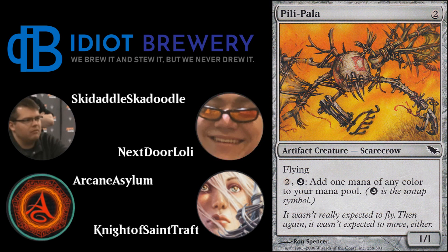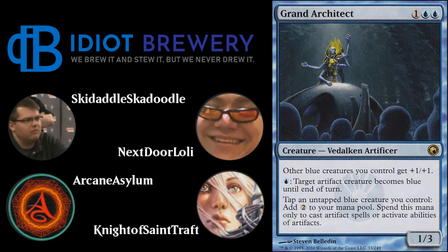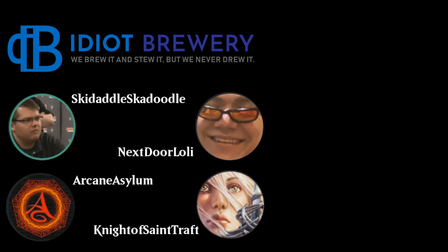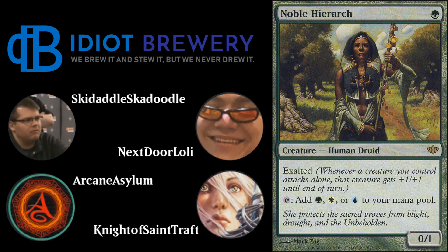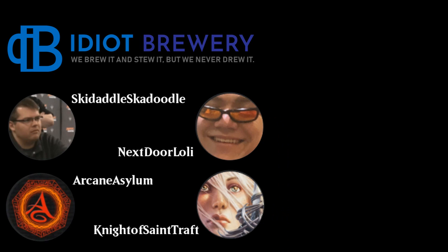Pelopala is a two-mana artifact creature Scarecrow with flying, and its ability is: tap to untap and add one mana of any color. The combo works specifically with Grand Architect — one blue blue for a Vedalken Artificer creature. Other blue creatures you control get +1/+1, and you can tap an untapped blue creature to add two mana, spendable only on artifacts. So once you turn Pelopala blue, you can tap and untap it for infinite mana.